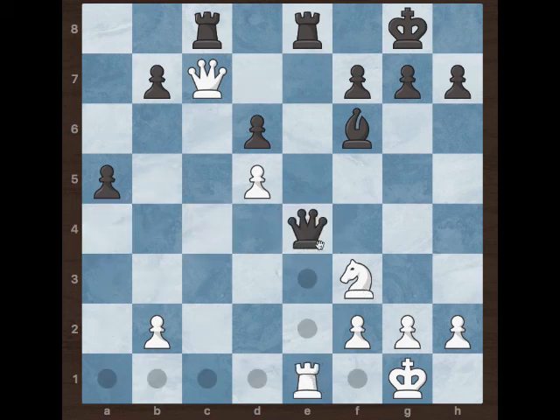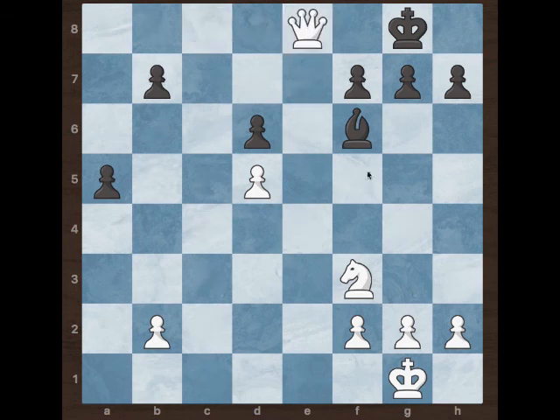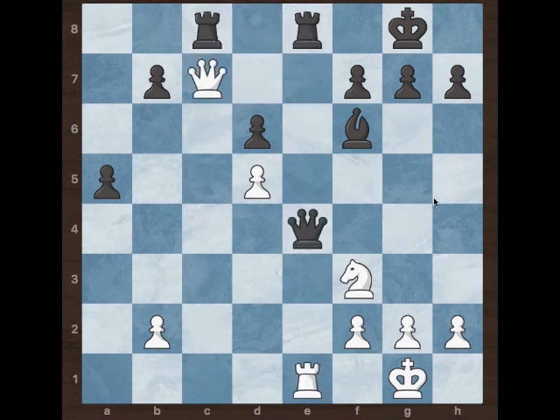Black played Qc5. If black takes the rook, the same back rank tactic applies. So after Qb5, white is still tracking the same checkmate theme.